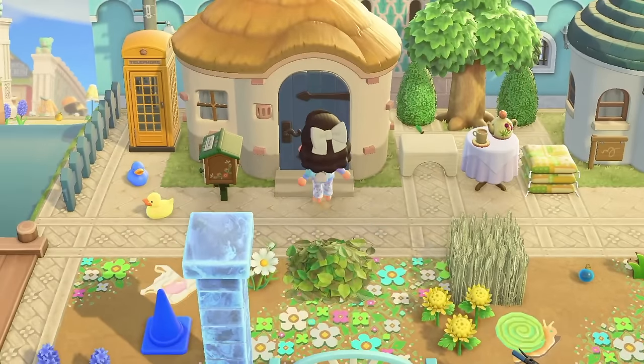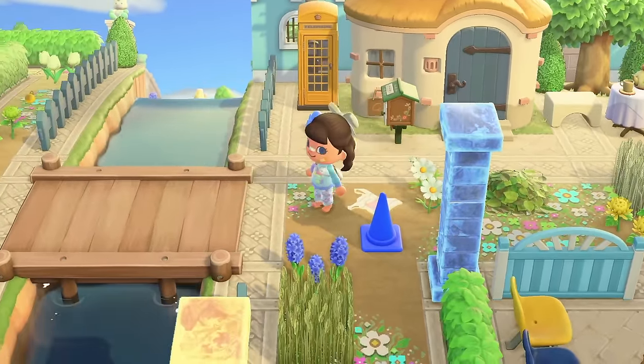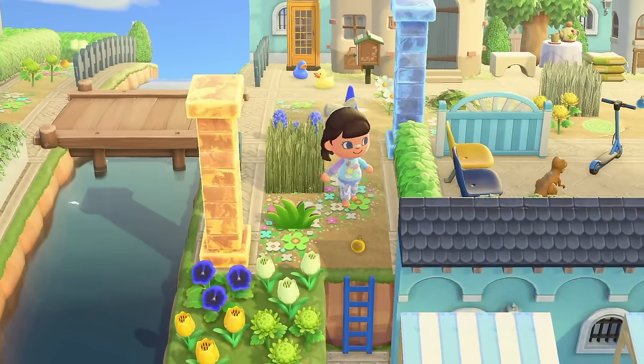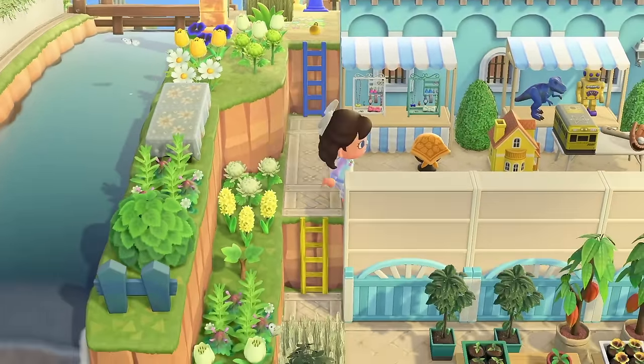Who lives in this house? Azalea — sweet Azalea lives here. She's so precious; she's one of my top 10. Oh there's a ladder — I must go down. I must not be rude and not go down.